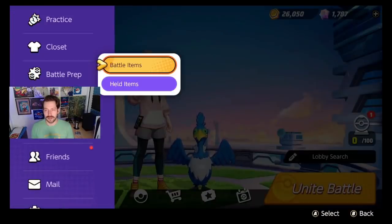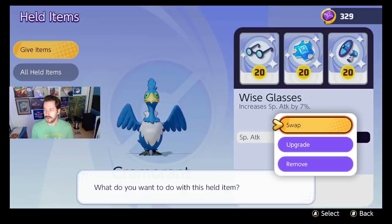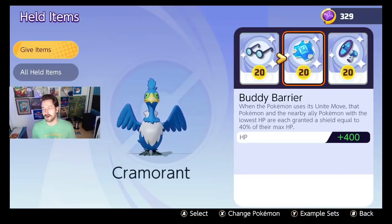Let me show you the five best held items in the game. We'll start with number one: the Buddy Barrier. Buddy Barrier is, without question, the best item in the game. When you use your Unite move, you get a shield equal to 40% of your HP, and so does a nearby ally. It also gives you base HP. Nothing competes with this. You should probably have it on every single Pokemon. It's probably going to get nerfed — it's too good.